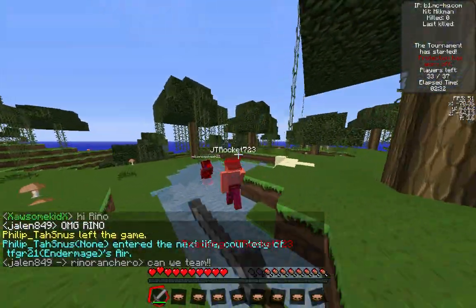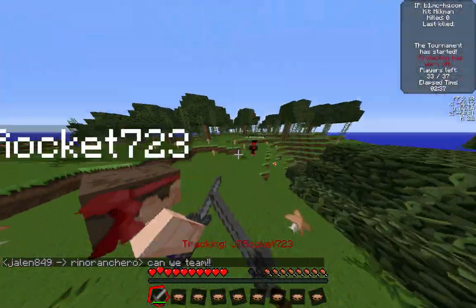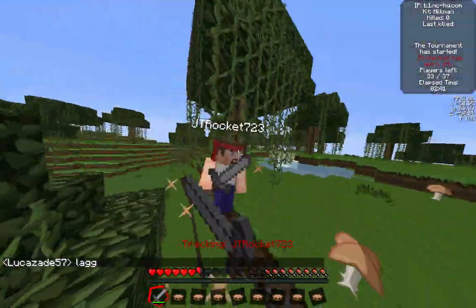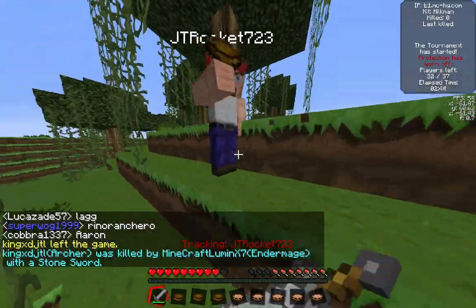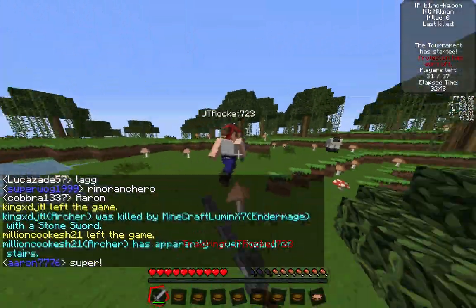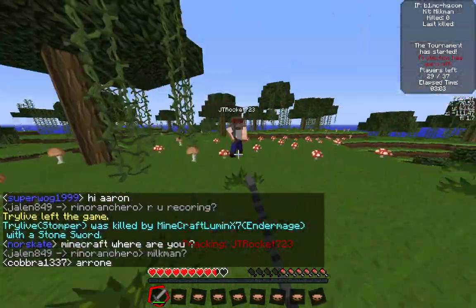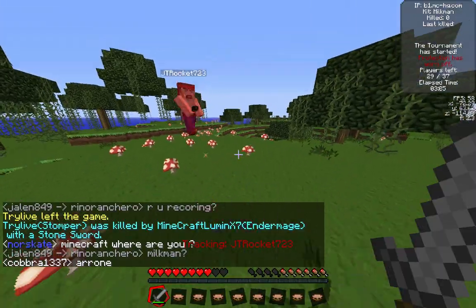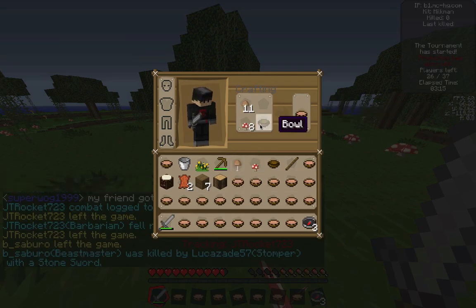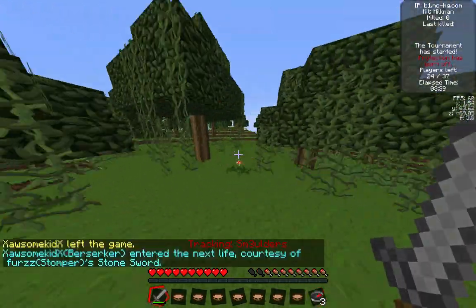I start off here fighting some people — this guy JT Rocket is fighting someone, so I get some hits on him as he's fighting his own opponent. I start to hit him and I have a lot of speed so it's kind of hard to control myself. The regen is helping slightly but not all that much. He runs away when I still have a soup left, so I get my soup back into my hotbar and have a normal fight with him without the Milkman effects. Right there I turn him into a pile of stuff and he respawns, so I don't get credit for the kill — and he actually logs out of the game.